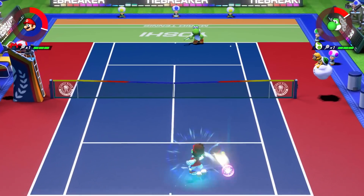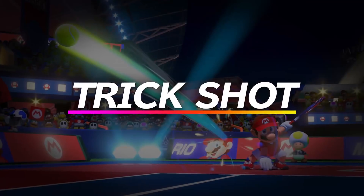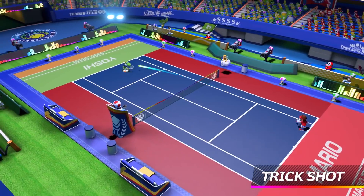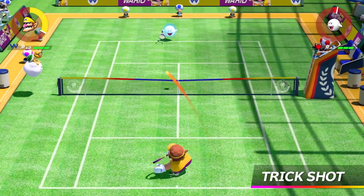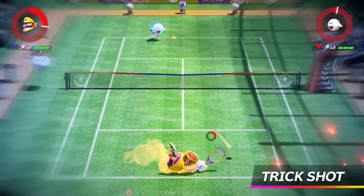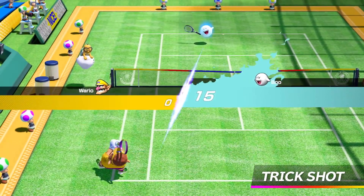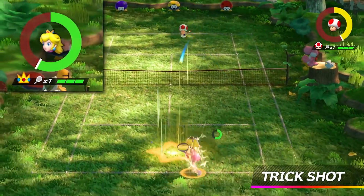But the fastest way to fill up your gauge is with the new Trick Shot. If a ball gets away from you, you can jump over to knock it back. It's a risky maneuver — if you don't judge the timing or distance correctly, you may waste your energy or lose a point. But if you're successful, your Energy Gauge will get a big boost.